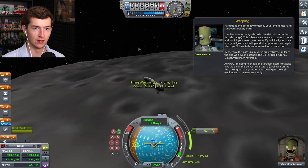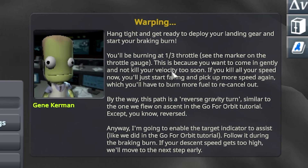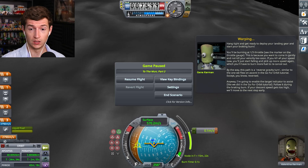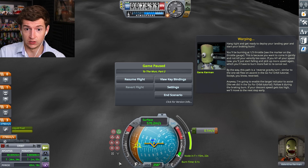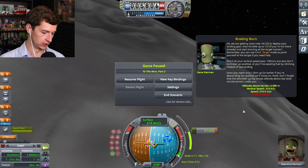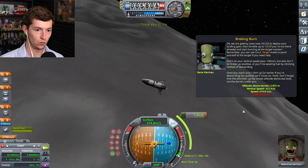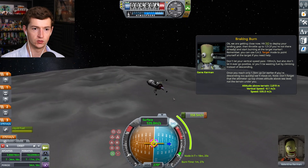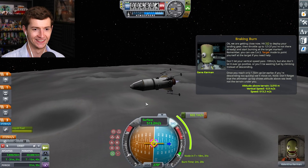That is intimidating looking. You'll be burning at one-third throttle — see the marker on the throttle gauge. One-third is right there. If you kill all your speed now, you'll just start falling and pick up more speed again. Reverse gravity turns, similar to the way we flew into ascent and go for orbit. Hit G to deploy your landing gear. Use SAS to hit the target, then throttle up. Here we go — G, one-third throttle. Oh, we're doing it. This is what landing looks like. Looks really awful. Valentina's doing a good job.